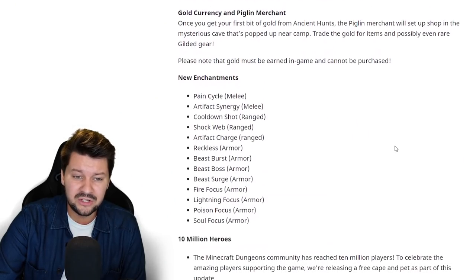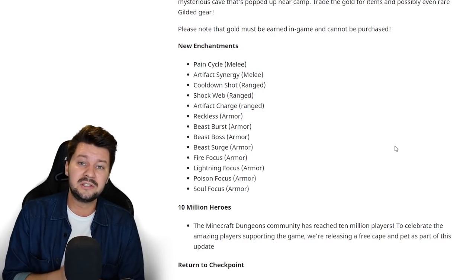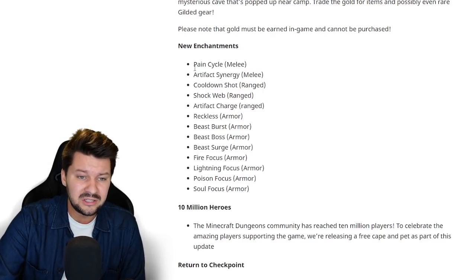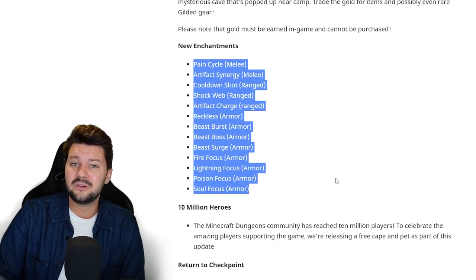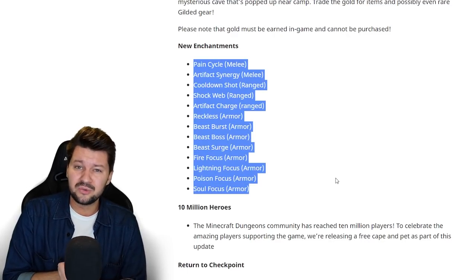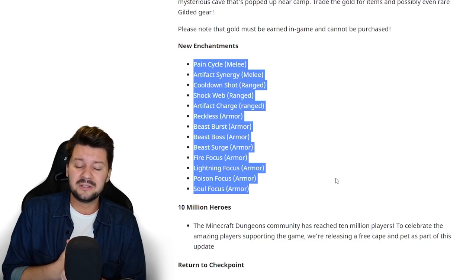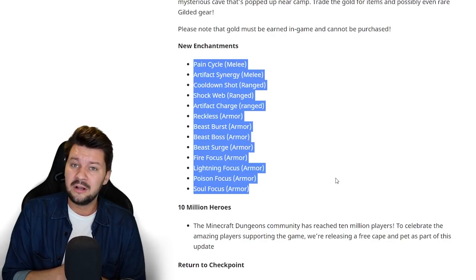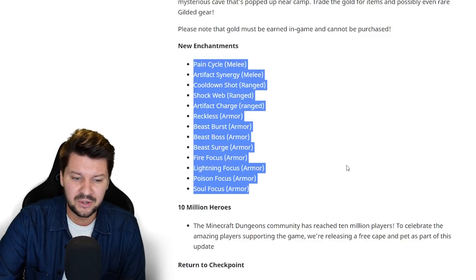Next up we have some new enchantments — seriously these are very awesome. I'm going to dive deeper into these tomorrow, covering every single enchantment and which ones are interesting for your builds. In general, most of them are very cool to try out for new viable builds at the highest Apocalypse Plus difficulty.